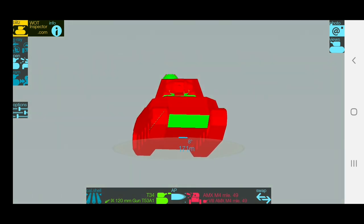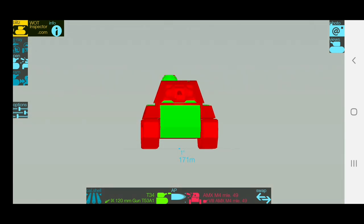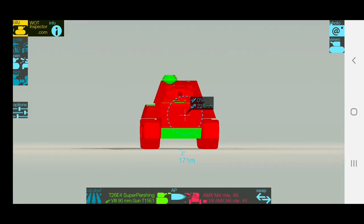Look at this — full gun depression, and you're angled against the tank with the most penetration on AP at tier 8. This is amazing. When you're on flat ground there's not much of a bounce, but if you switch to a medium tank — let's say the Super Pershing — just look at this. You have those tiny weak spots.